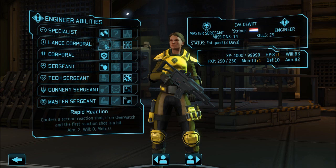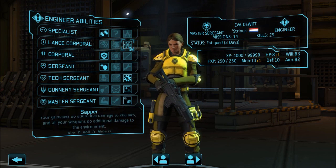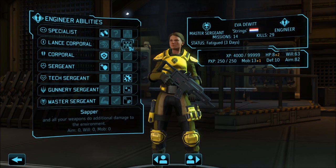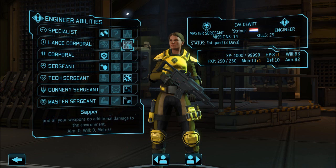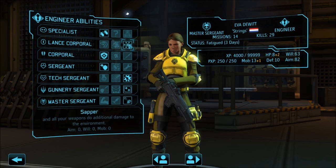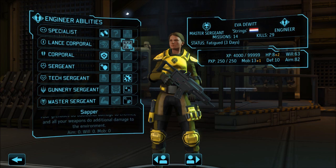At Lance Corporal you have the choice between rapid reaction, smoke grenade, and sapper. What sapper does — your grenades and rockets, when you get a rocket, will do additional damage to enemies and additional damage to the environment. So if you are taking frag grenades you will have a better chance of destroying that wall or whatever cover the aliens are behind, because grenades do a random amount of damage and more damage in the center of the explosion, so there is no guarantee a particular grenade toss will destroy the cover you are trying to destroy. The more environmental damage you can do, the better.